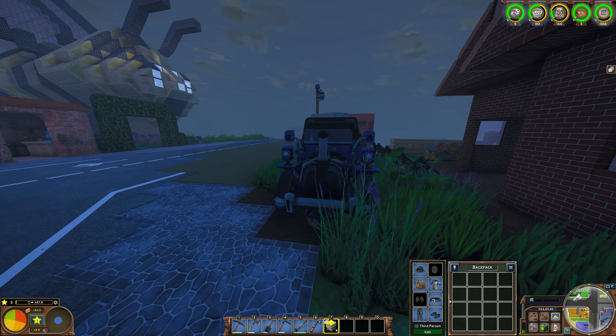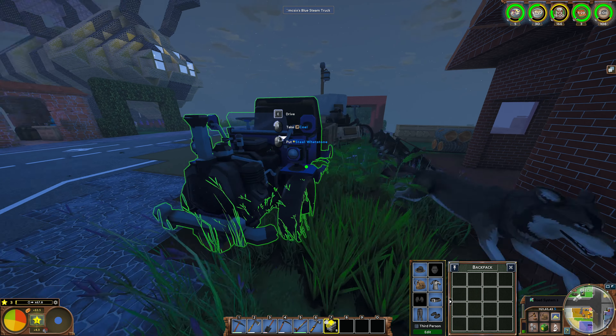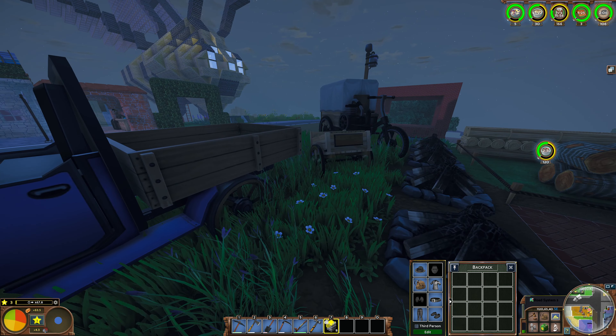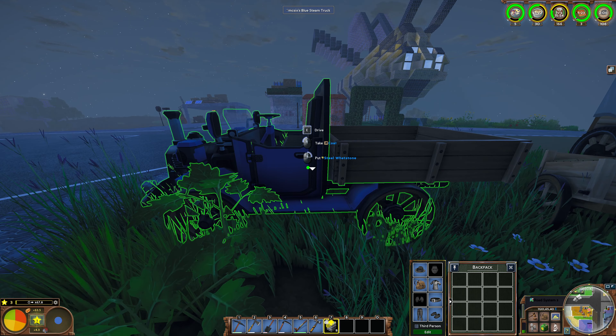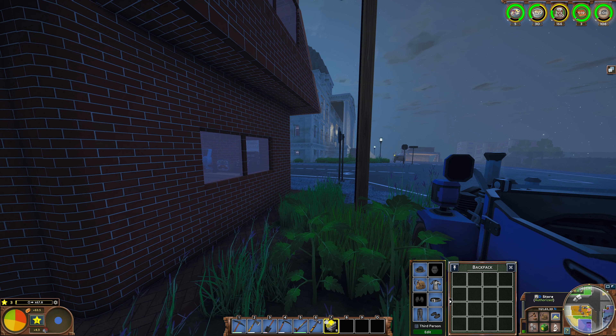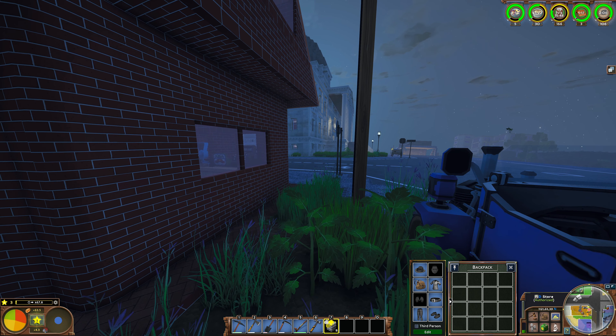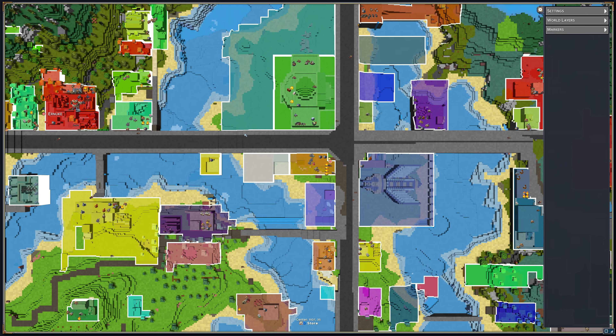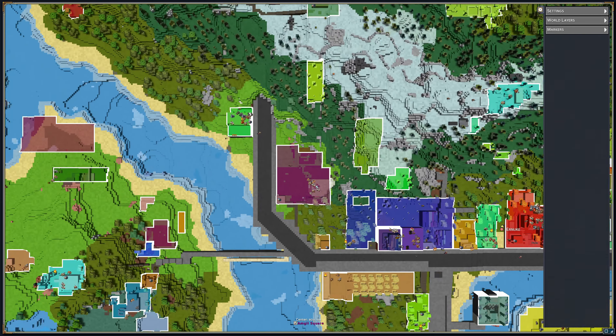I also bought myself a truck — finally — and painted it blue. This way it's much easier to deliver all the bricks. The way to the shop to buy the kiln and the bricks is quite long, so I'm going to the Trurus shop which is in the mountains, in the Frosty village.